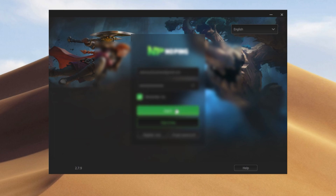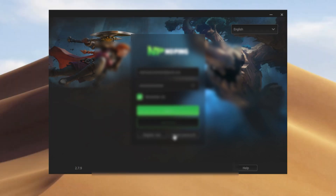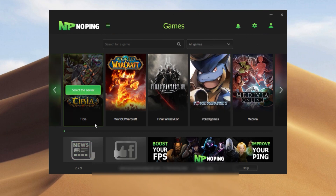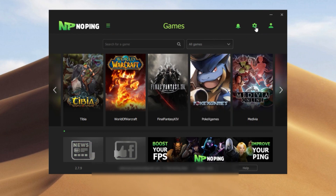Now it's installed. Here we have the client and now we're going to run it. So here we're going to log in. Once you guys log in, this is what you're going to see and we're just going to go over to the settings.